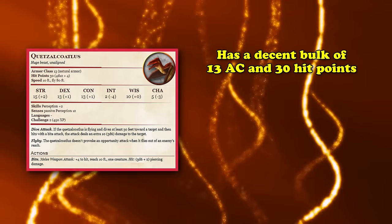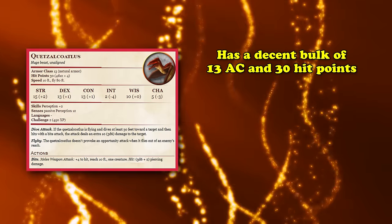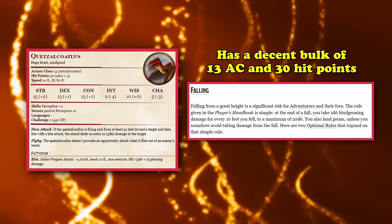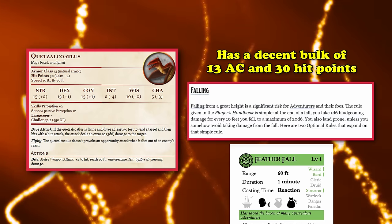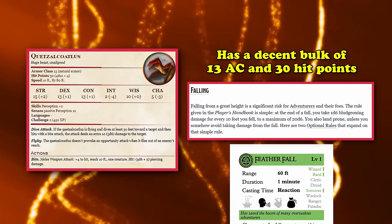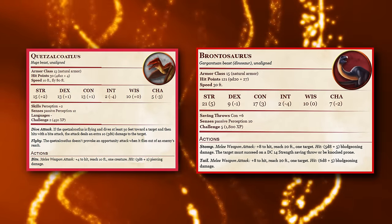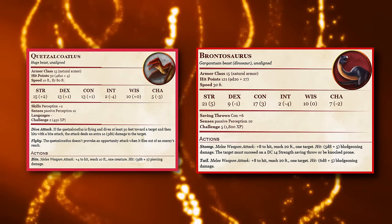The Quetzalcoatlus is not without its shortcomings. Being a CR 2 creature, it naturally has lower stats than many other beasts. It has a decent bulk of 13 AC and 30 hit points, but any decently damaging ranged attack can easily knock you down to 0 hit points, causing you to revert to normal form and take falling damage depending on how high up you were, unless you have Feather Fall or a similar effect. You also only have a plus 4 to hit, which is relatively low for the level you learn Polymorph.